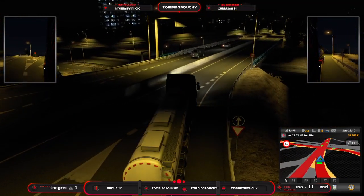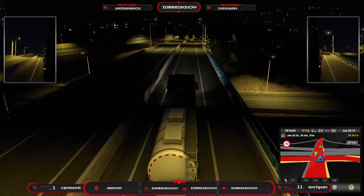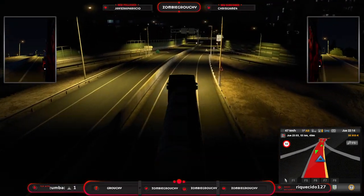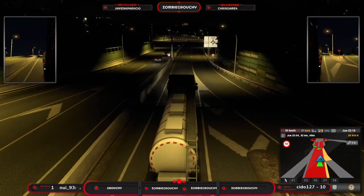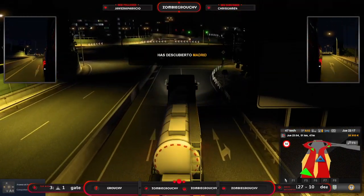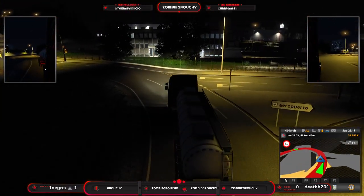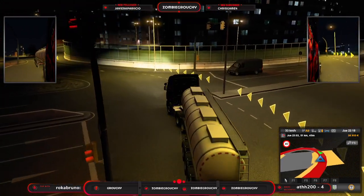Al menos a mí me hace mucha ilusión ver que los señores de SCS no solo se han dedicado a intentar hacer un mapeado lo más realista posible en cuanto a carreteras y camiones, sino que también se están molestando en añadir cosas que se las podían ahorrar sin que nadie les dijera absolutamente nada. O sea, nos están ofreciendo más detalles del que deberían. De hecho, si fuéramos hacia la derecha, iríamos a Barajas, al aeropuerto de Madrid.